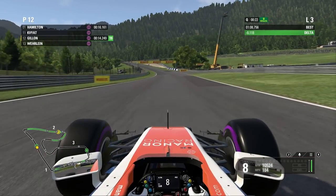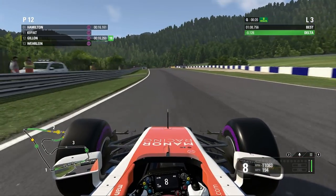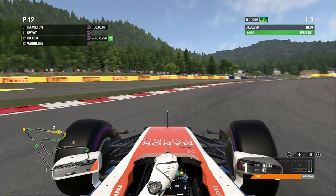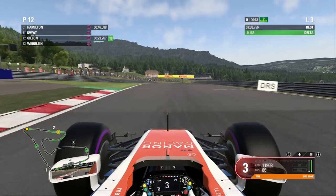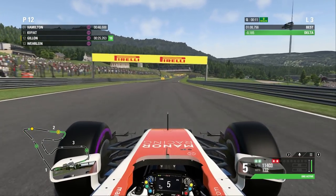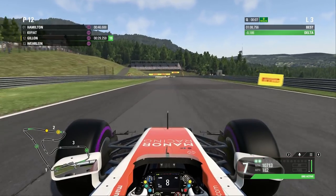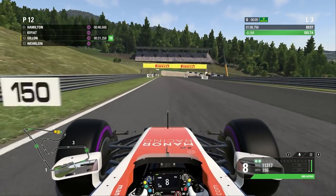We're already a tenth up after just one corner. And we're gaining slightly down this straight. I'm going to brake just as I get to the 100m board, left outside, then right down to first gear. Get all turned in, nail your apex. We've really got to be careful on the throttle here — see if we can get a bit of oversteer there on the exit. Not a perfect exit, but not bad at all. And nearly two tenths up now, so we're getting a little bit more time in that last corner.